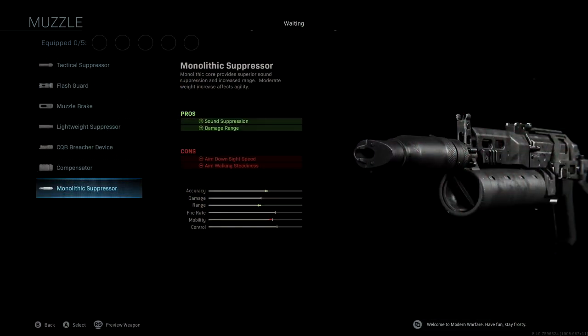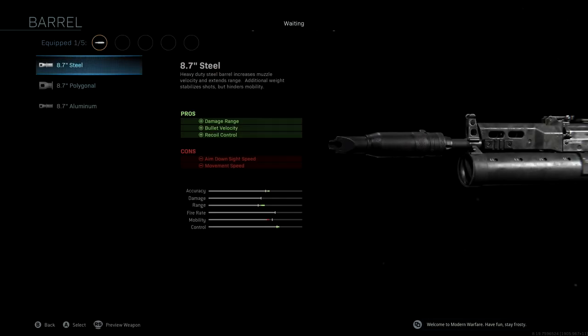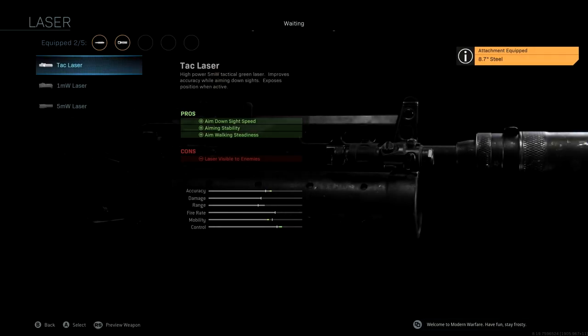The muzzle we're using is the Monolithic Suppressor — with this we're getting sound suppression as well as damage range, giving a nice boost to accuracy and range. The barrel we're using is the 8.7 Steel, which gives a really nice boost to accuracy, range, and control, with damage range, bullet velocity, and recoil control as the pros. This is really going to help us at distance.